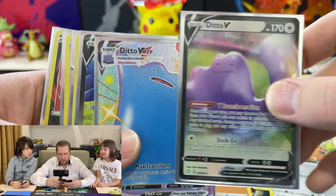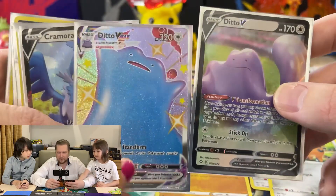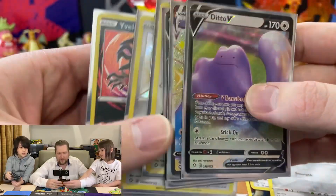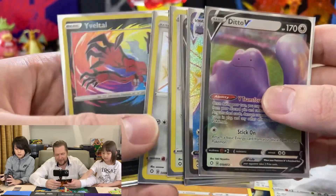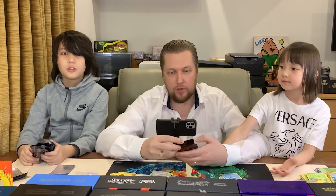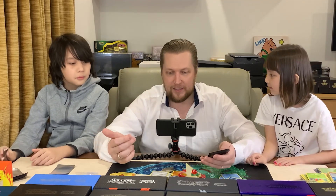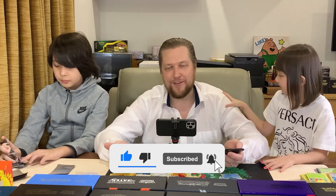All right, so it was six pulls total. We got the Ditto VMAX — basically a double Ditto pack — which looks really good. The shiny Ditto looks so nice because it's blue. Cramorant V was nice since we were missing that one. Ducklett, very nice. Eevee tall amazing rare — and we're still missing the Kyogre, the one that's been most common for us in Shiny Star V. Awesome new pulls, new cards adding to the set. Don't forget to subscribe and hit the like — see you next round, bye!